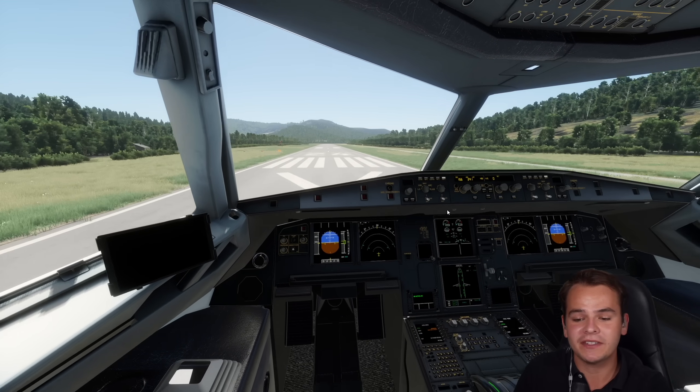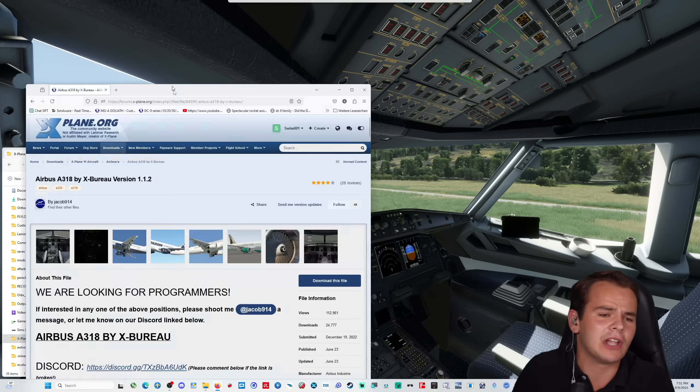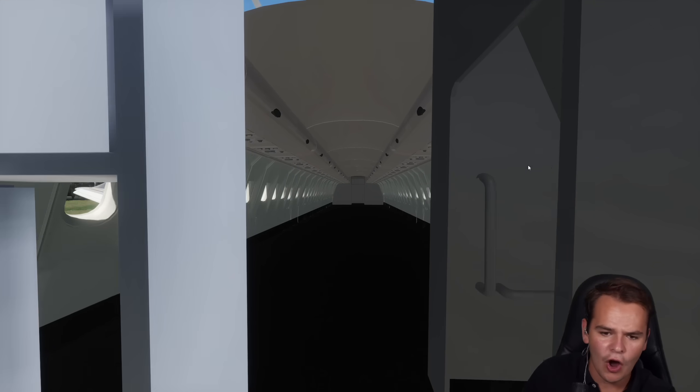Take a look at this cockpit. This is a freeware A318 for the X-Plane flight simulator by X-Barrell, crafted with a lot of attention to detail. Not bad for a freeware airplane at all. We do not have fancy things like a cabin here, though.